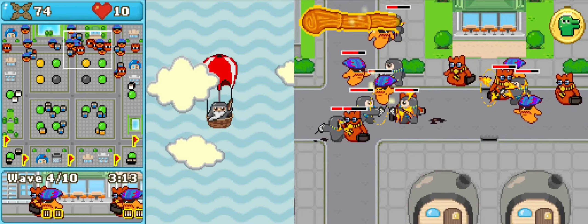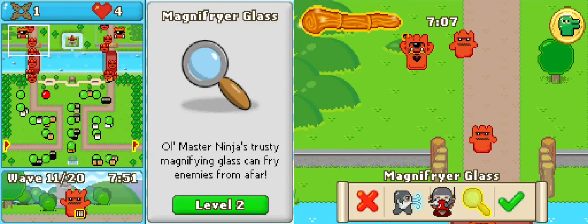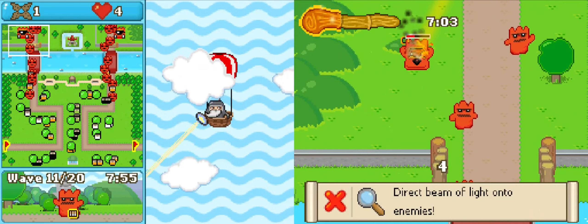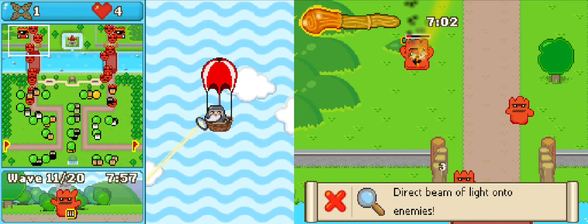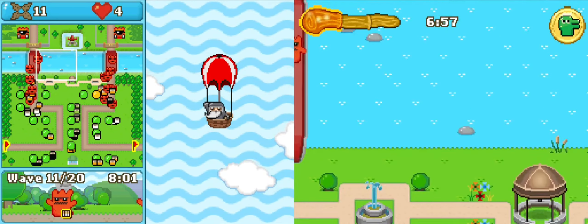Ninja Town's final meaningful mechanic is its Hail Mary old master powers, which one uses with the touch screen and microphone. They are legitimately game changing and can save entire level runs if you use them wisely, but they still require screaming into your DS.